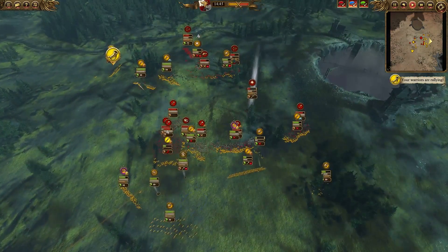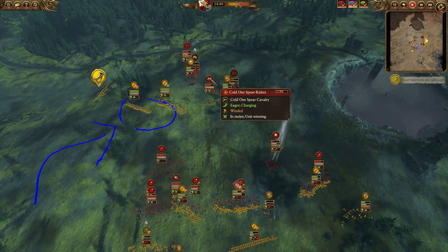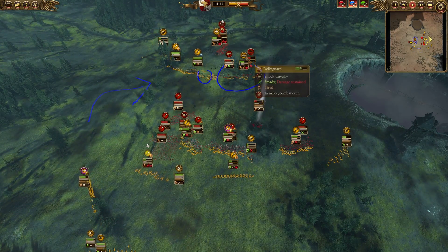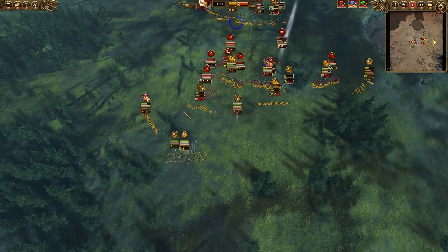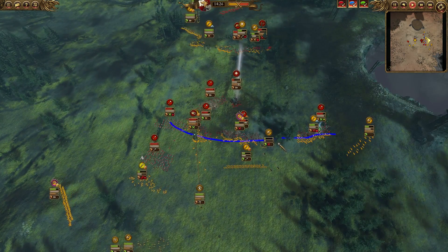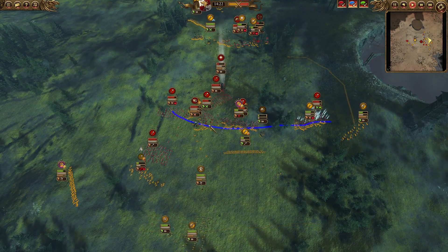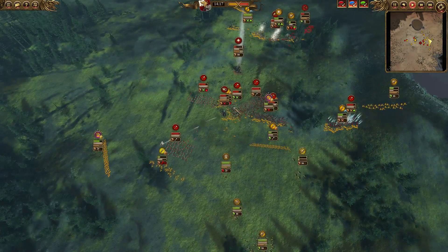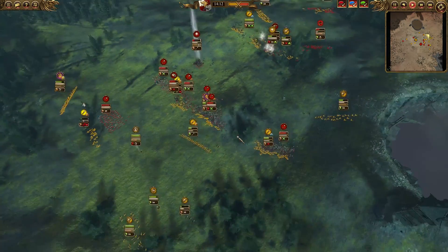These two Spearmen units actually wrap around into the back as well to support Rex Guard fighting the Cold One Spear Riders. As you can see, Empire Infantry just does not stack up at all against Lizardmen — Lizardmen barely lost any models and they're just cutting through my infantry now, cutting through it like butter pretty much.